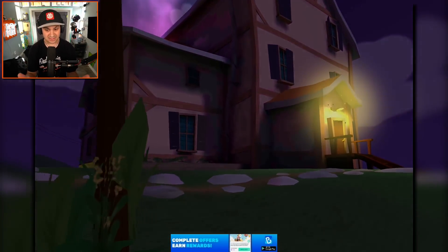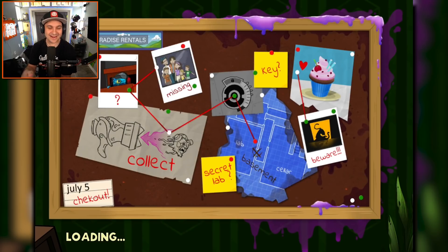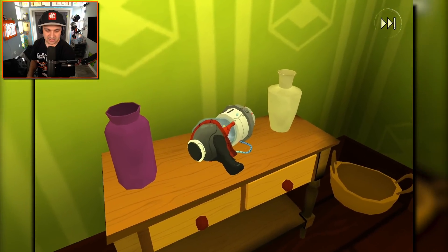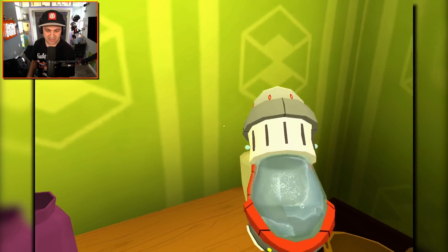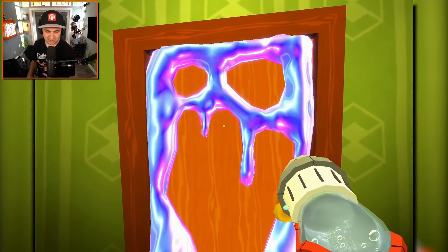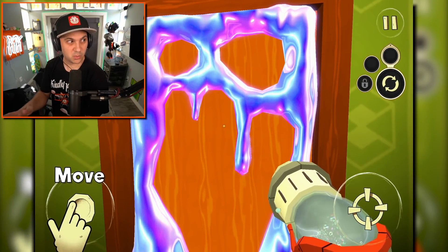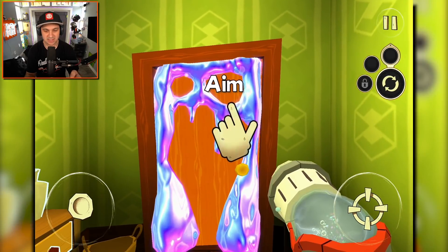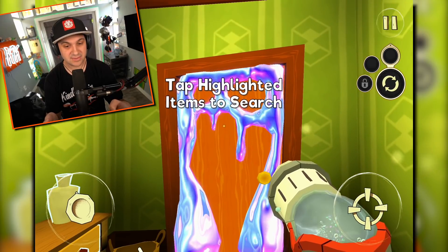I'm super stoked about this. The game looks really nice right off the bat. You got the FGTV family — they're missing. We need to find them. We've got some kind of tool; it looks like a slime gun of sorts, aiming at this door of goo. Controls seem pretty straightforward. I think we've played enough games that use the same controls — they feel nice.